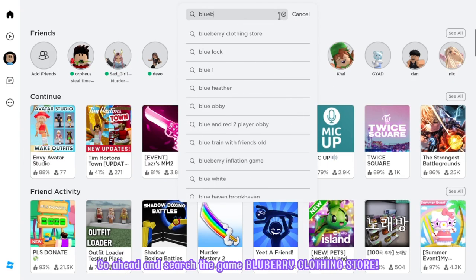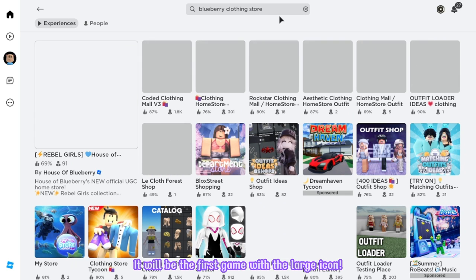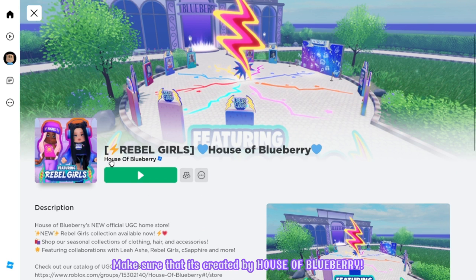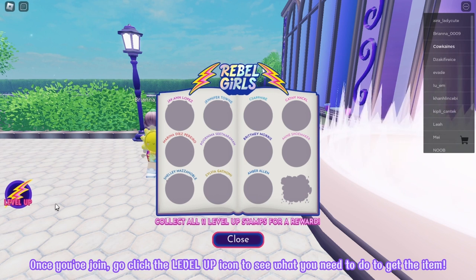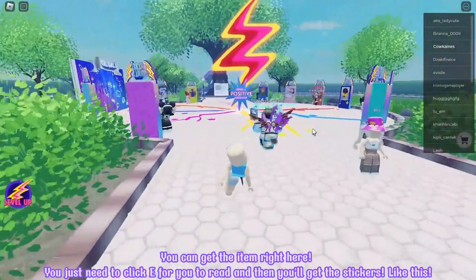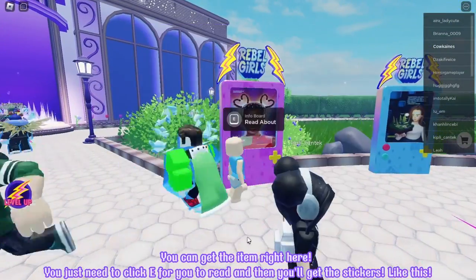Go ahead and search the game Blueberry Clothing Store. It will be the first game with the large icon. Make sure that it's created by House of Blueberry. Let's join! Once you've joined, go click the level up icon to see what you need to do to get the item. You need to collect 11 stickers to get the item. You can get the item right here — you just need to click it to read and then you'll get the stickers.